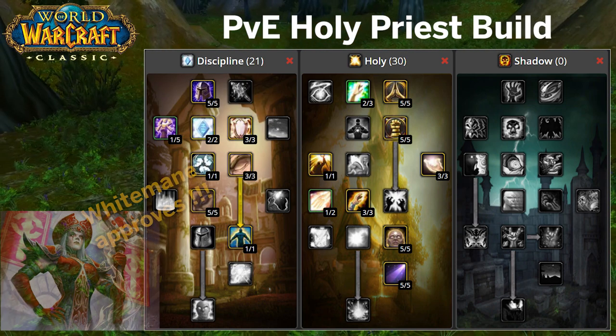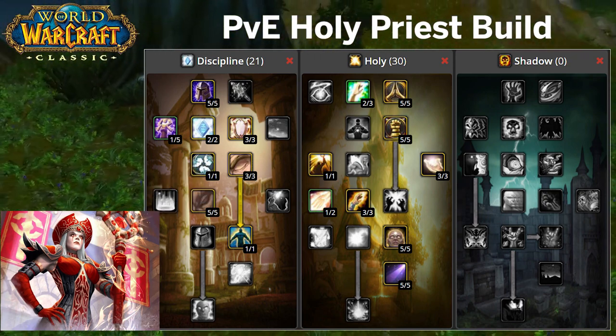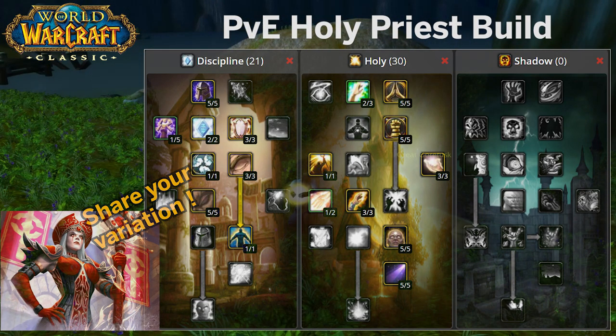We also invest in Meditation and Mental Agility to enhance the mana efficiency. All in all this is your go-to build if you want to heal as a priest in PvE content. Feel free to share your opinion and build variation in the comments.